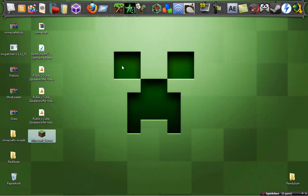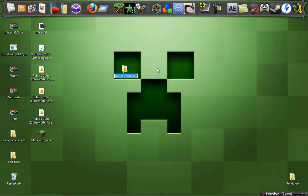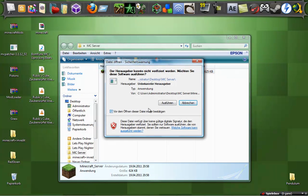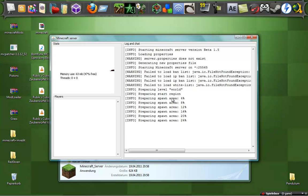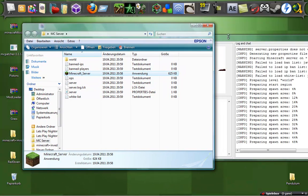Drag it onto the desktop, make a new folder — for example, MC server — and drag it into the folder. Now start the Minecraft server. It will prepare the spawn area and the new world. Now you can see there are many new files.